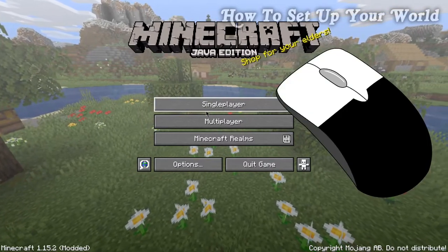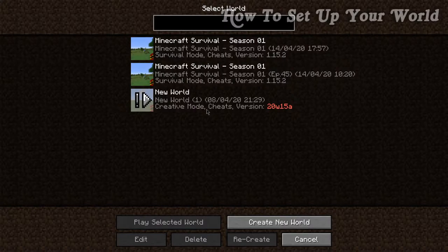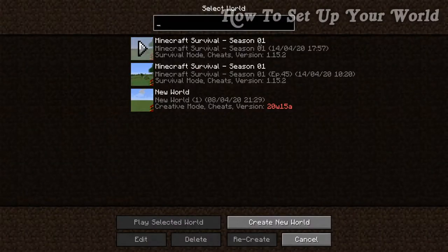All we're going to do is left-click this button to bring up this screen. Here is a list of your worlds — you can see my three worlds — but you may have nothing here if you haven't started a world. Up here, this big black bar allows you to search through your worlds. If I type in 'new', it brings up all worlds with that word, making it easy to filter through.